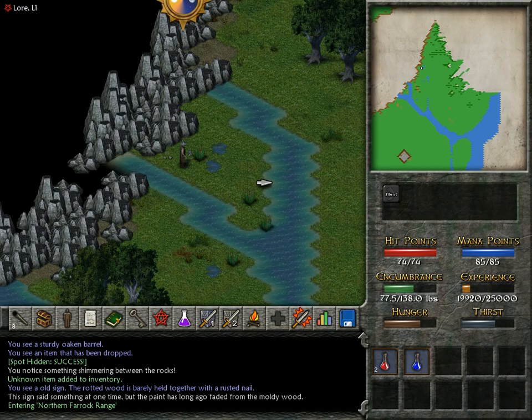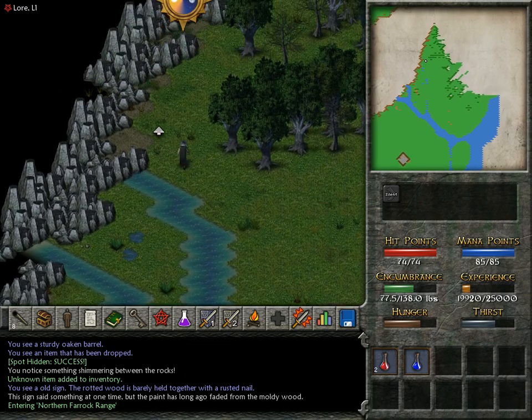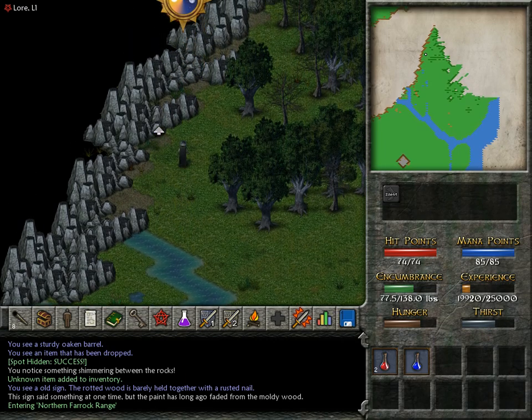Hey everybody, and welcome back to Let's Play Escalon Book 2! So we are here on this part of the coast just south of Port Kudad that we did not fully explore last time for some reason. I guess I just decided to turn around and do something else, expecting this to connect to Port Kudad. But then it turned out that for some reason it actually doesn't.